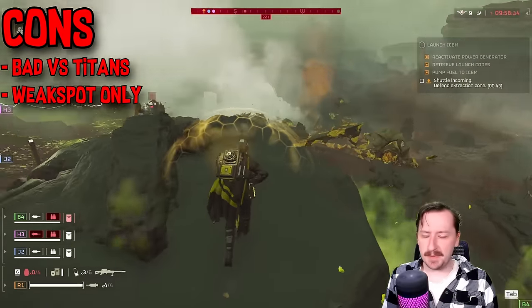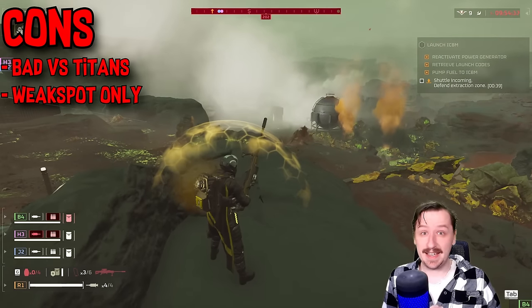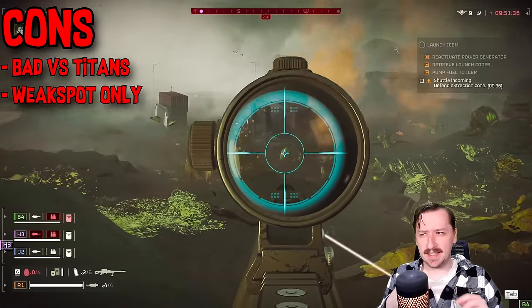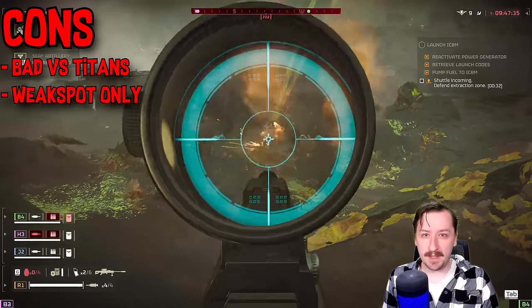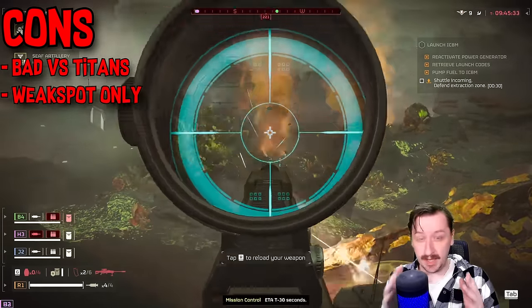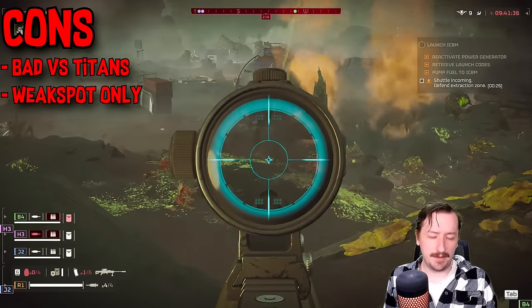Titans can soak up the Anti-Material Rifle and you can't do a whole lot against them, so you want an Anti-Titan weapon for those. The other major con is that you do have to be accurate — this is probably one of the more demanding weapons in terms of shot placement. If you don't have that, the Anti-Material Rifle can feel quite a bit weaker.